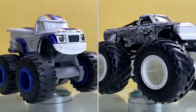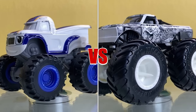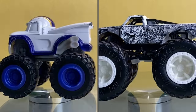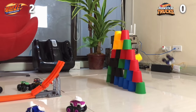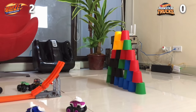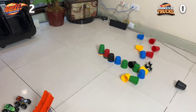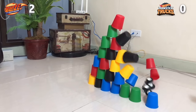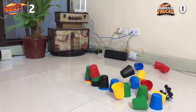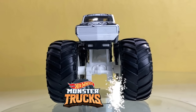First up, we have Darrington versus Chassis Snapper! And Darrington is off! He knocks down only one cup — what a poor performance! Now it's Chassis Snapper! And wow, he knocks down so many cups, leaving only 6 cups! And Chassis Snapper wins this round!